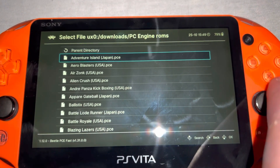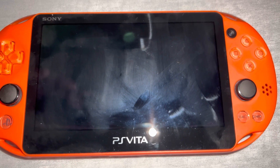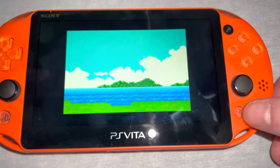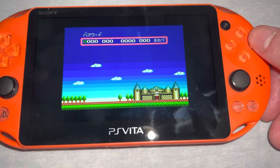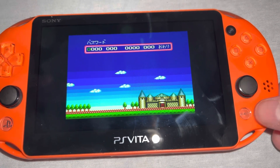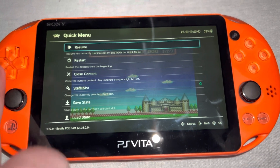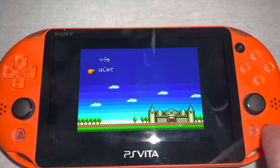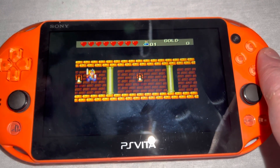Besides mapping the select button as the return-to-menu option — which I found much more convenient than the default of holding the left and right shoulder buttons, select and start at the same time, which is kind of a tough ask when you're holding it in your hands — I also need to set the default folder to my PC Engine ROMs so I don't have to surf up a few layers to the UXO directory each time. I could also have it scrape the folder and install links to all my PC Engine games. I don't have thumbnails turned on right now because it says performance takes a great hit when you auto-load thumbnails pulled from the internet.